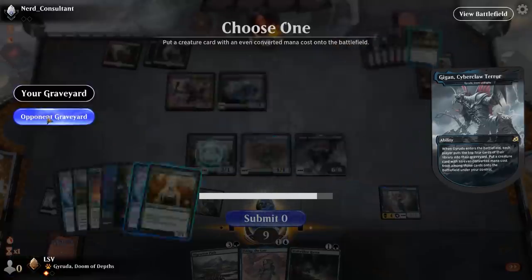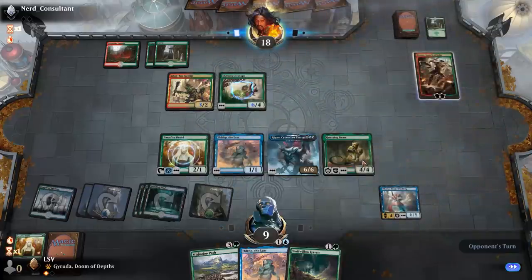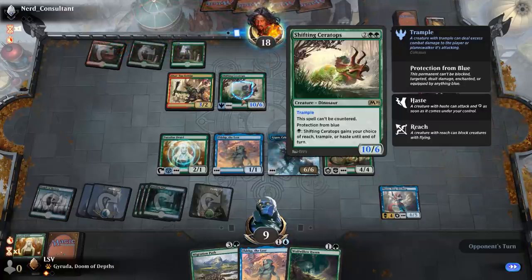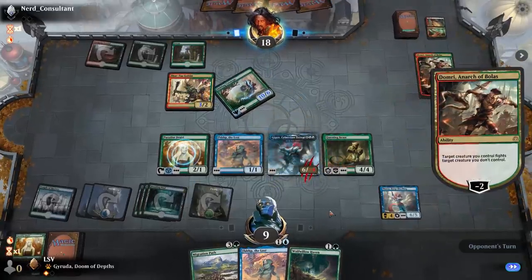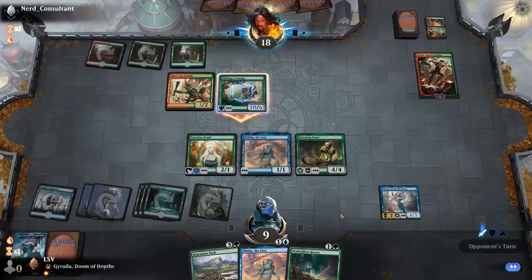That's a 10/6 trample — good. But I'm glad I didn't get... oh no, they're going to fight. Yeah that's fine. If they want to trade off here then that works too, and then Thassa plus Fibblethip might be what I have to end up doing. I'm certainly going to block with Questing Beast — do I take the rest? Yeah I'll just take the rest. This puts me to three — not dead to Shock at least.